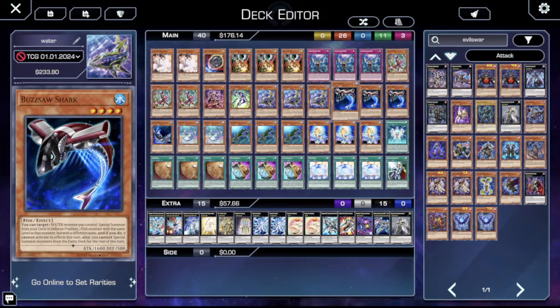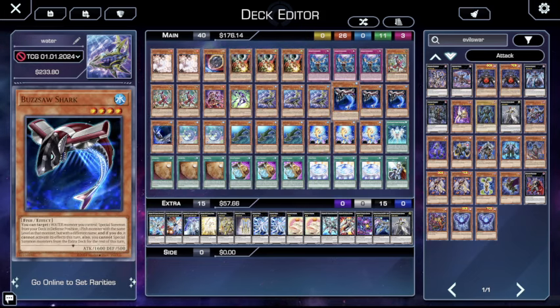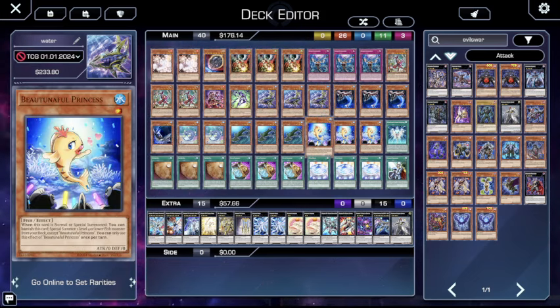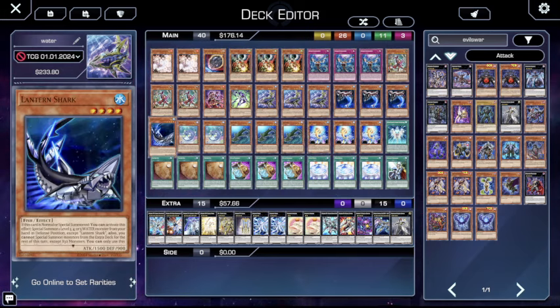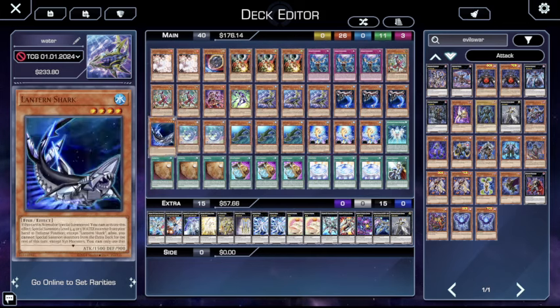Three copies of Buzzsaw Shark is the best one — it brings out a free body from the deck. You do want to run at least one copy of Lantern Shark, because if you open up this and Tunaful Princess — funny name — you can bring out Lantern Shark, which then can bring out Buzzsaw Shark. This is definitely something worth noting. I used to not run it, but running it at one is absolutely necessary, because if you have something else in your hand you want to be able to use it.